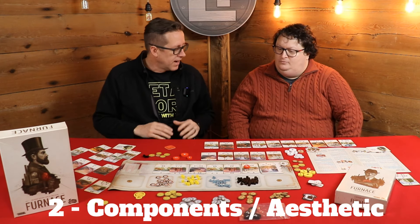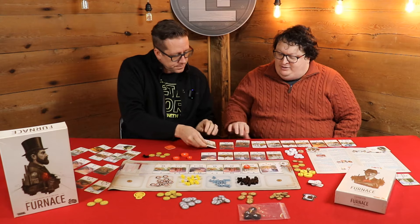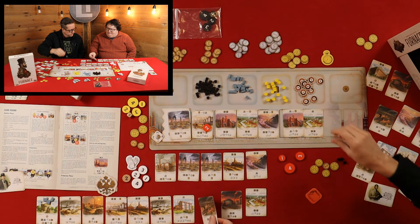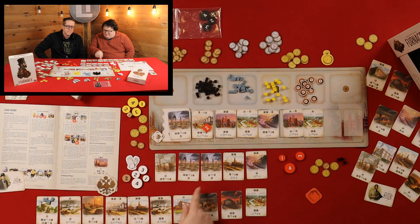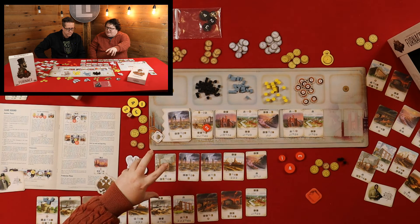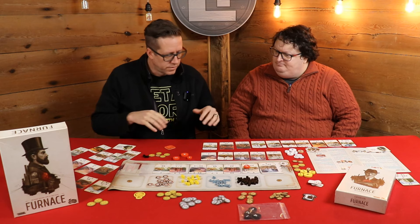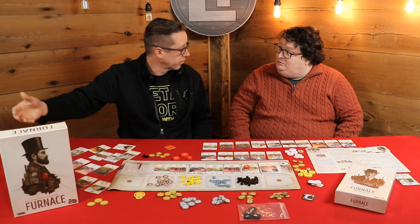Let's move on to components and aesthetics. Right away when we got this out of the box, the cards felt like linen — they're beautiful. When you upgrade them using wrench tokens, you get this beautiful picture on the back. There's also an upgrade mat; it was nice to work with and the game works perfectly without it, but it keeps the river of cards and components in an easy-to-grab location. It fits back in the original box too, so you don't have a superfluous mat hanging around.